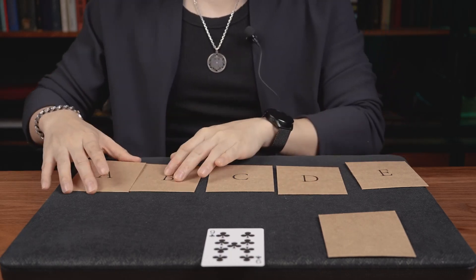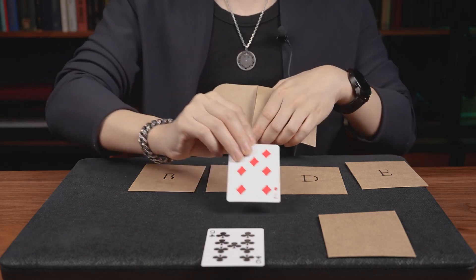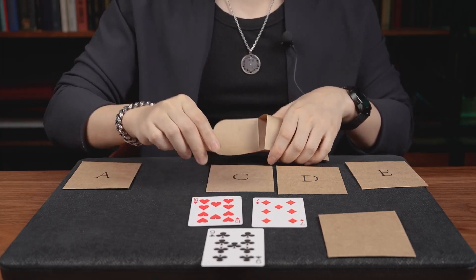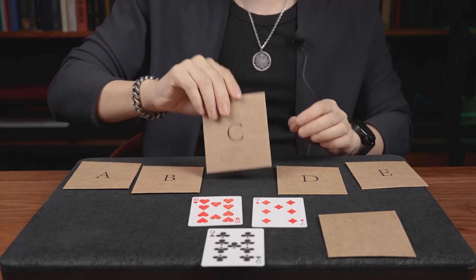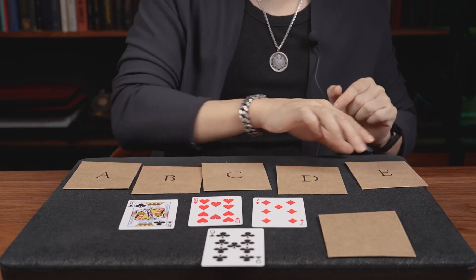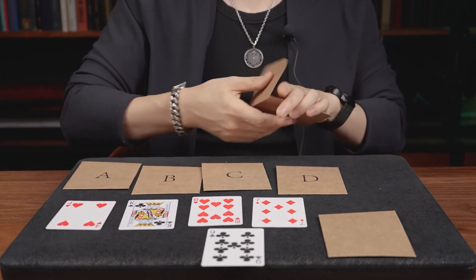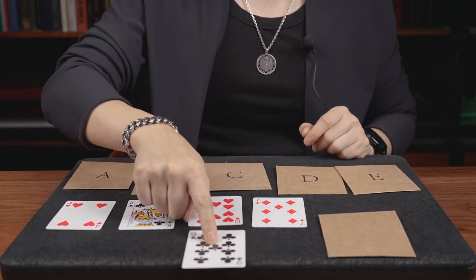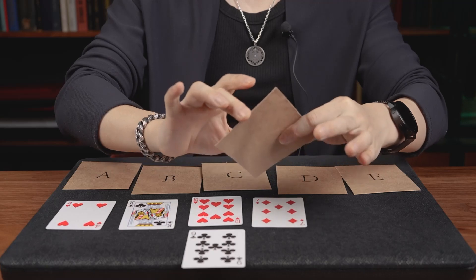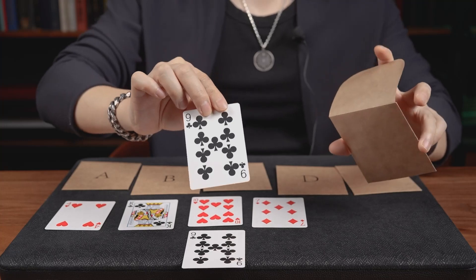Let's see what's inside the other envelopes. In A, we get this. In B, we get ten of hearts. In C, we get ten of clubs. And in E, we have four of hearts. But you picked nine of clubs. Let's have a check of this card — the one you chose at the beginning.